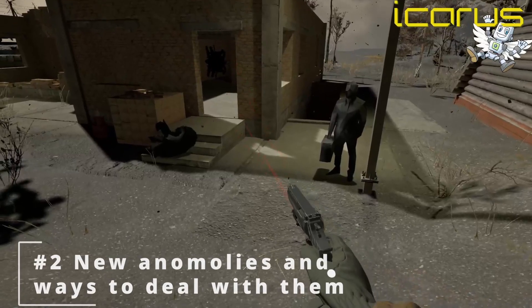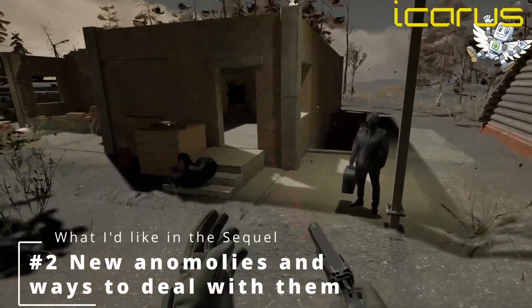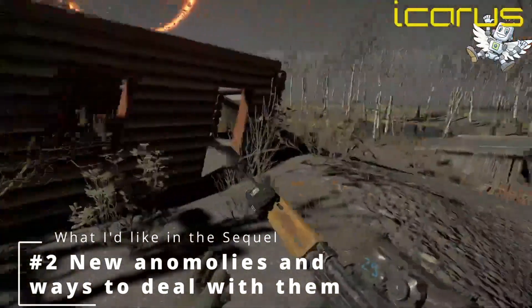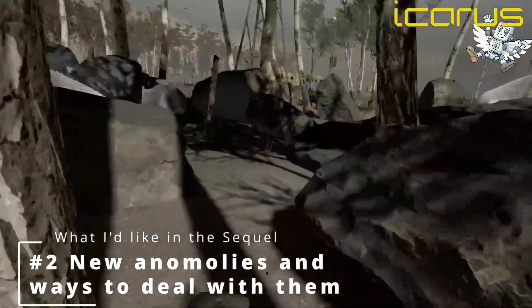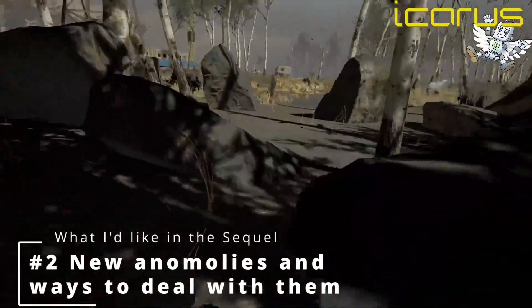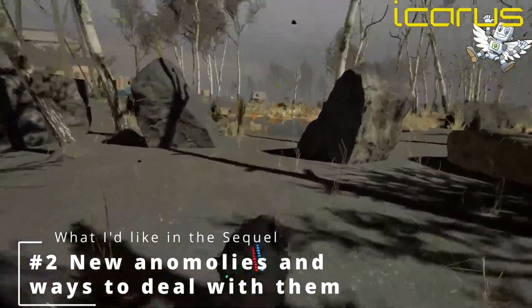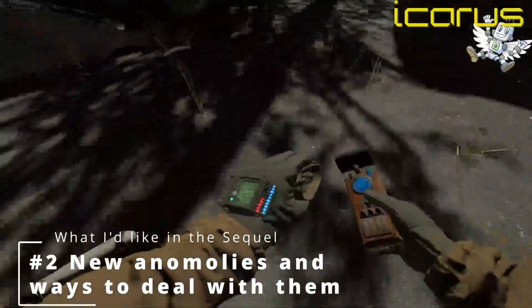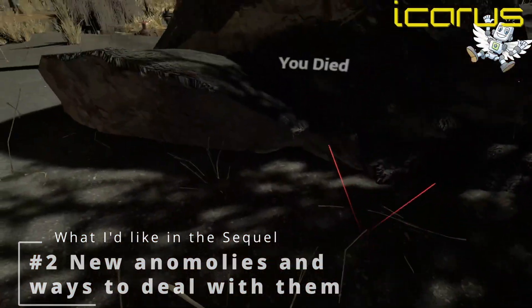The second one is new anomalies and methods to deal with them, so it'll be really interesting to see what new anomalies they come up with. But honestly, I hated the lightning anomalies with a passion. Especially in some of the cluster areas, I would always lose a ton of health with these. I always wanted a way of dealing with them permanently, or at least longer than two seconds, so I'm really hoping that they allow for more ways to deal with the anomalies.